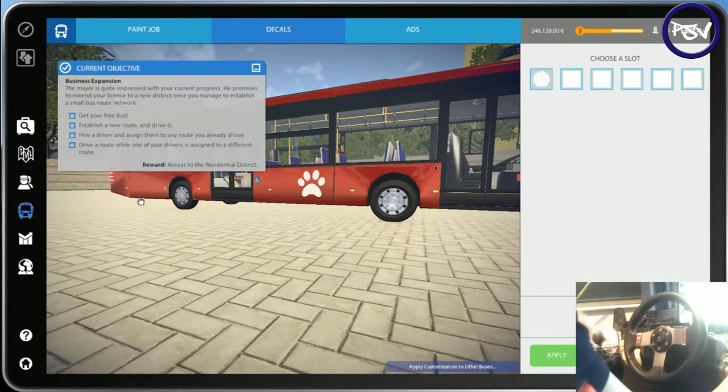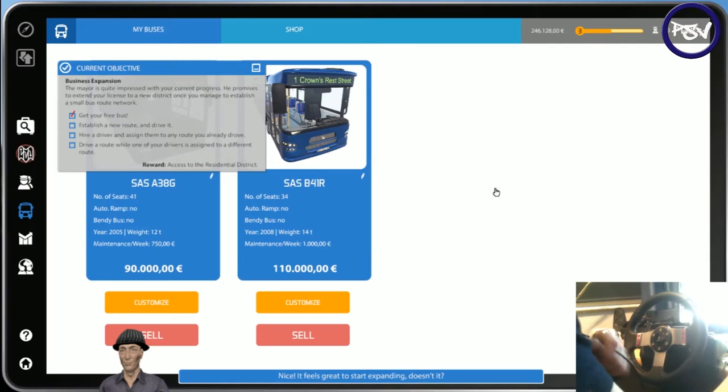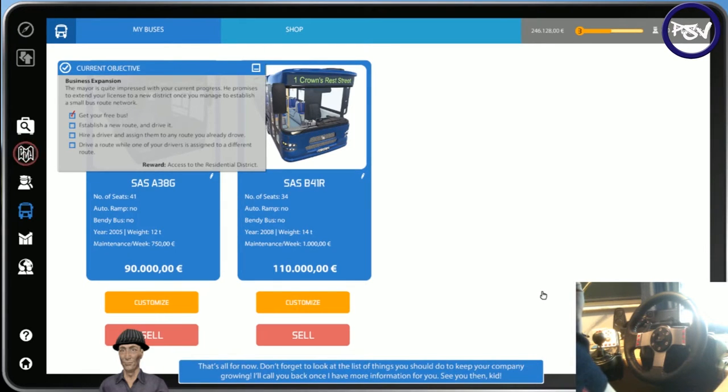Let's just quickly adjust the volume — right there, that should be a bit better now. You've received a free bus as a reward for success. You've received a free bus from City Hall. Enjoy. It feels great to start expanding, doesn't it? Once you start hiring new people, don't worry about which driver drives which bus — that's done automatically as long as you have available buses. Just don't forget to assign your drivers to a route or else you'll be paying them to scratch their bellies. Don't forget to look at the list of things you should do to keep your company growing.